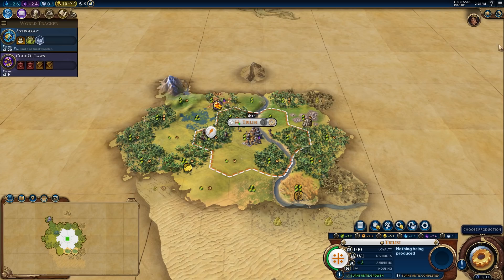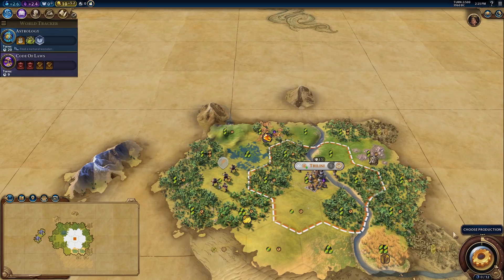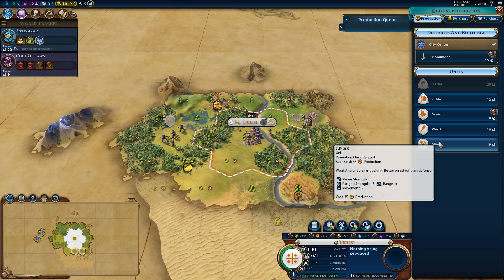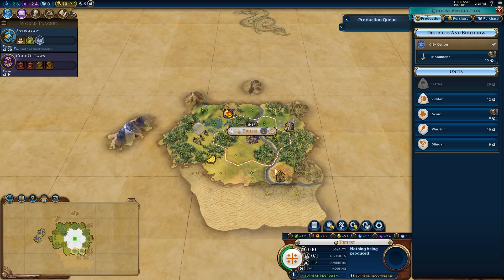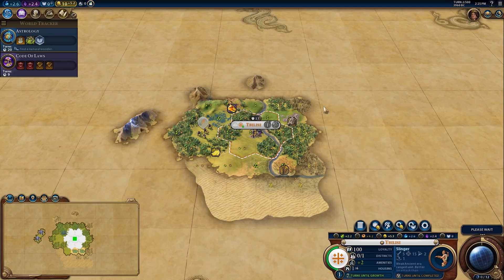Let's go ahead and get started. I think I want to go for astrology here — I'd like to get a religion as Georgia. I think that makes it more interesting from a gameplay perspective, not only to play but also to watch. In terms of what I'm going to start out building, I'm thinking either a slinger or a scout, and considering the position I'm in on the map and the fact that the barbarians are set to an aggressive standing, I think I'm going to go for the slinger.